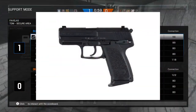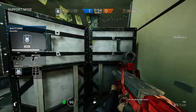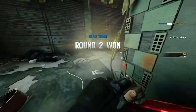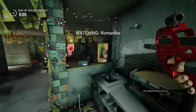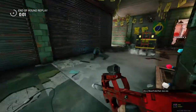We already have the USP Tactical in the game for the GSG9 operators, but the USP Compact is much smaller. It might fire a slightly smaller round sometimes, but there are a lot of different cartridge options — it'll probably just be the standard 9x19mm round holding 13 rounds.